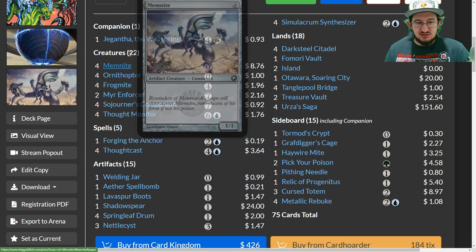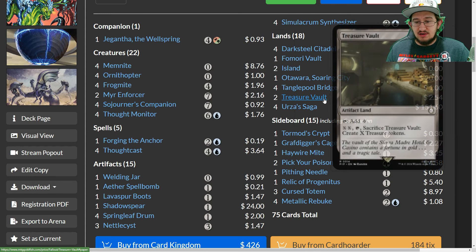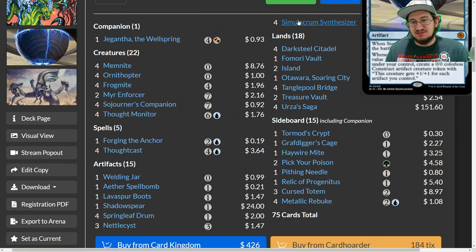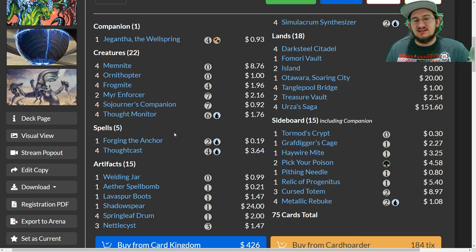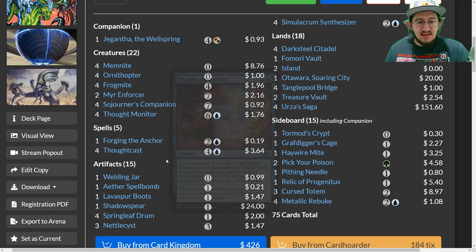Thought Monitor ends up costing one blue for a 2/2 flyer that draws two cards on entry, keeping the engine going. Sojourner's Companion can cycle to fetch an artifact land — Treasure Vault, Tangled Islet, or Darksteel Citadel — if you're light on lands, and it still counts toward your artifact count. Frogmite is a four-mana 2/2 that can realistically be a zero-mana 2/2. Then we have Ornithopter and Memnite — zero-mana 0/2 and 1/1 respectively — that get even better with equipment.